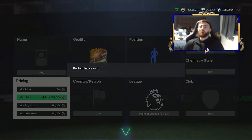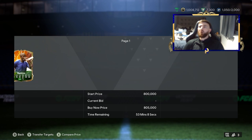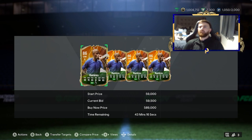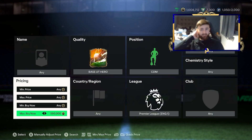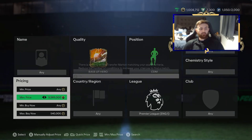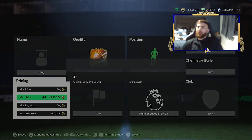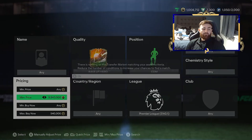We can also snipe the likes of Yaya, Torre, and Ramirez — those guys are literally dirt cheap compared to what they used to be. Torre and Ramirez are at 194K. We'll snipe at 191K and hope one comes up — you can see they are coming up, just not quite at the price we want yet. We've got a CDM Premier League Base Hero filter for Ramirez and Torre — their price right now is pretty insane compared to earlier in the year. If you're on a bot, you'll be absolutely laughing.